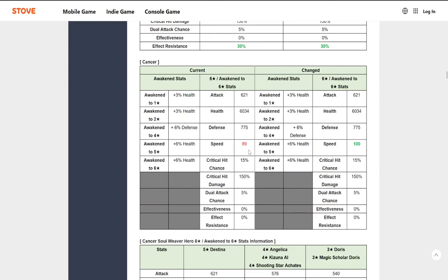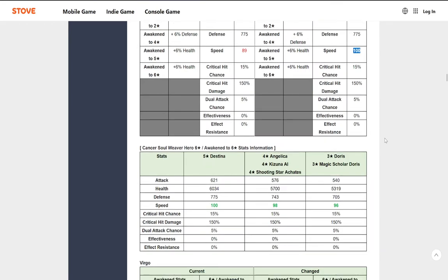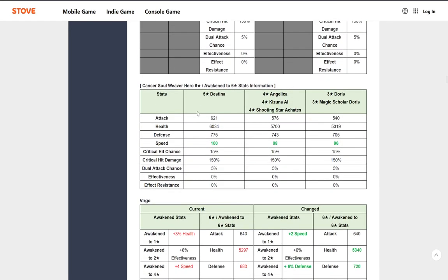Everyone else — Angelica, Shooting Star, Katie, and Kizuna AI — are kind of slow, but nobody cares about them. This change was mainly for Destina to become decently relevant. Is it going to help her very much? Not more than her other buffs — that Revival buff is kind of just overshadowing everything else. If this helps her, good, but it's not going to help her as much as that Revival change did. Doris and Magic Scholar Doris are just getting more speed, which is fine — she's already a decent unit.